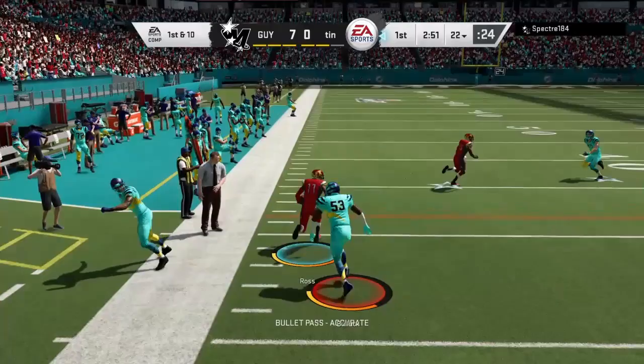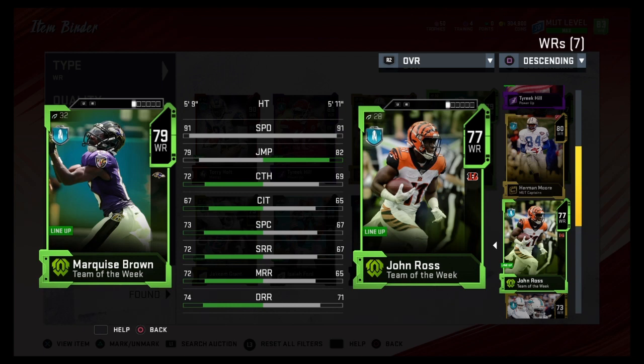That's going to wrap this up. Right now they both go for about 3,000 coins, and that's not bad considering you're getting one of the fastest receivers in the game. If I had to decide between the two I would go with Brown. For me right now I'm going to keep them both, though I doubt they're going to see much of the field — Marquise Brown will start and John Ross is just going to be my kick returner for now.